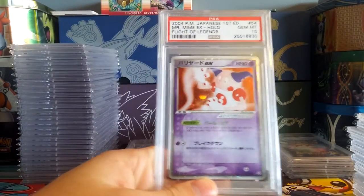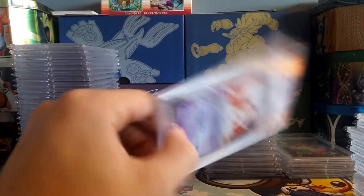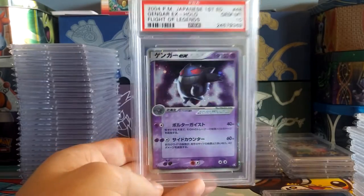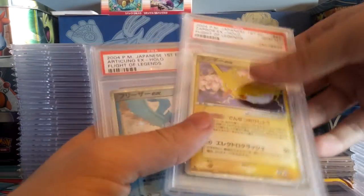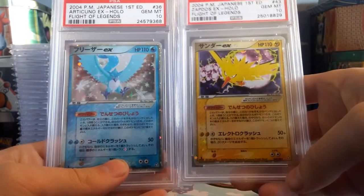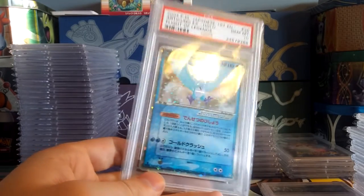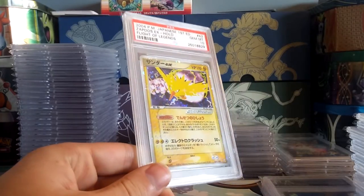Getting down to the last couple of cards here — Flight of Legends. This is an awesome set. First edition Mr. Mime EX — probably not a very valuable card but I'll take it for set completion. And Gengar EX, another Flight of Legends card, beautiful, first edition. Here are the last two shown together: Articuno EX and Zapdos EX, Flight of Legends, Gem Mint 10 both of them, first edition as you can see. The holo on these is really nice — it's like the Japanese Level X holo, kind of like sparkles all over the card.